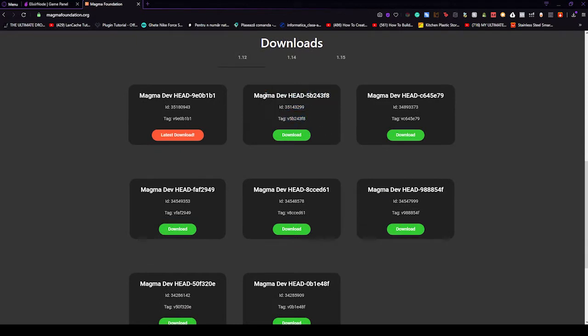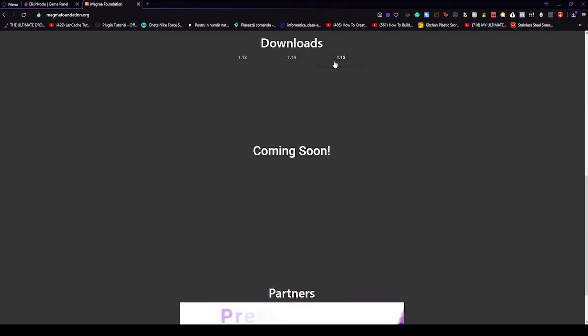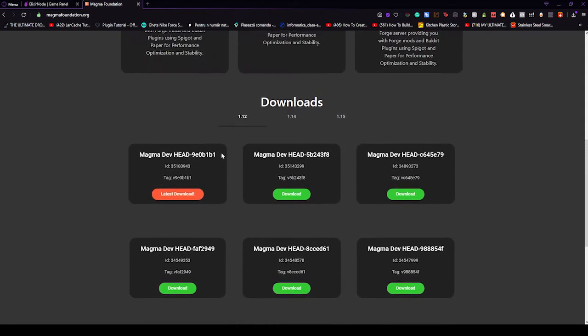This is kind of sad, but the developers are working on it. For the moment, you can only get Magma from 1.12 to 1.14 and 1.15, but these ones are coming soon so you don't have to worry about it. Let's get it from 1.12, and I recommend you to always download the latest version. Let's press on latest download.